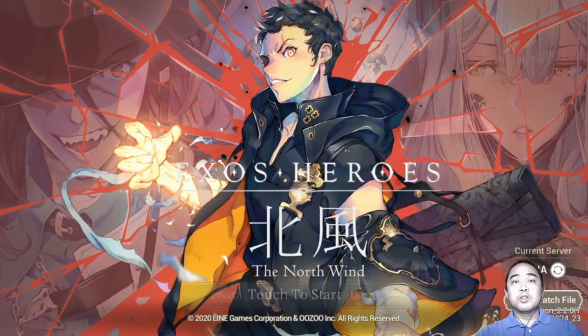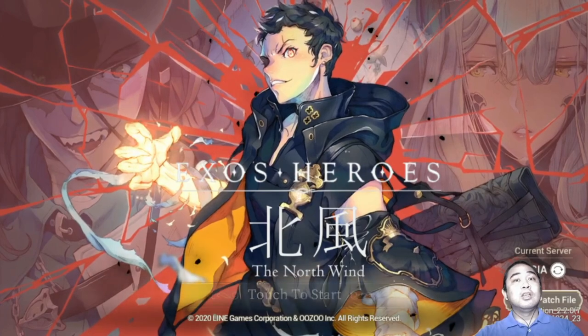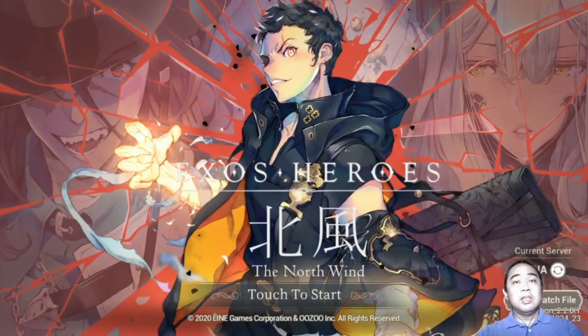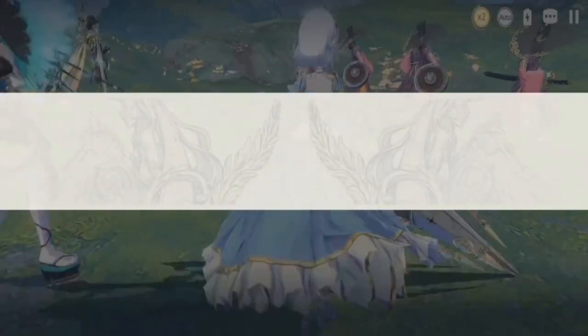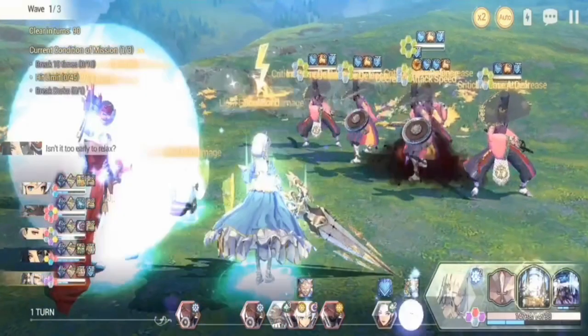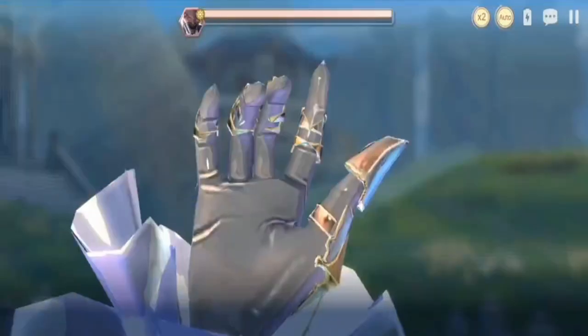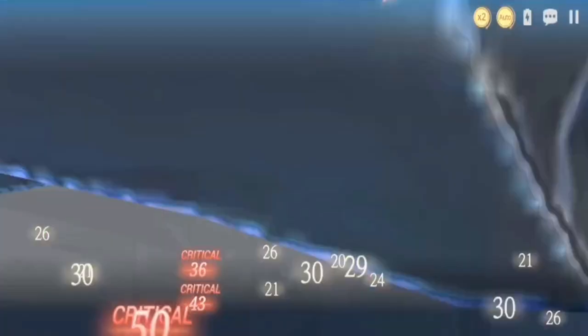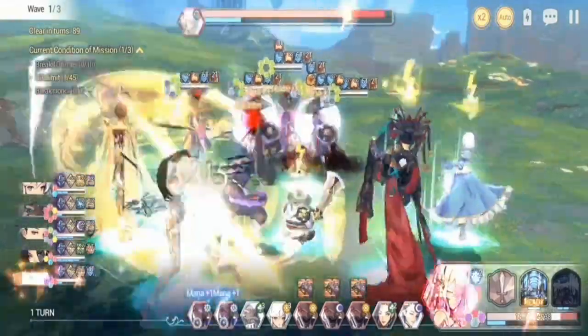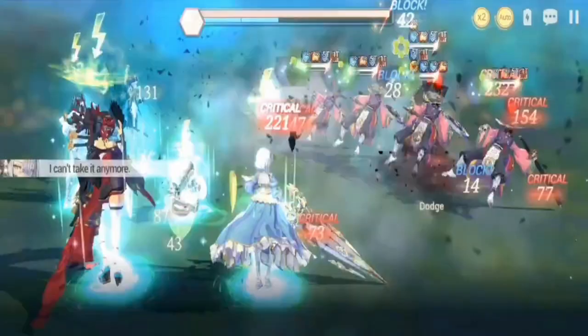Hey everyone, welcome back for more Exo Series content. Today's video we're going to discuss Chapter 13 Episode 11: how to get Awakened Zeon. Before that, if you want to see more Exo Series content please hit the subscribe button below. It took me around two hours just to finish the stage. I tried a couple of formations — I started out using Bathory, Plume, Lepin, Tantalo, and Dorka as my first team.